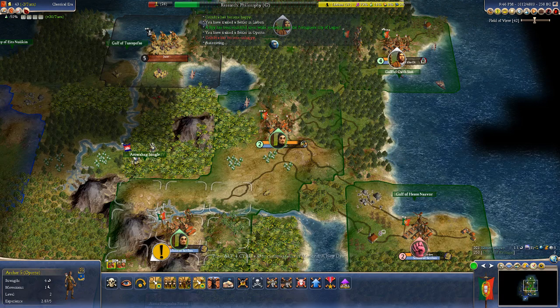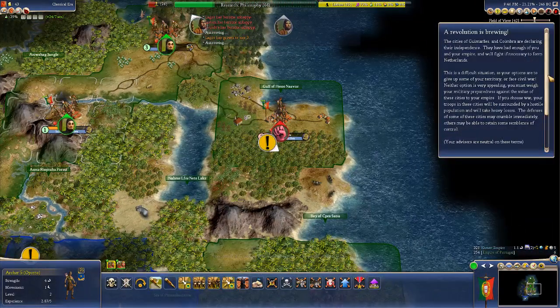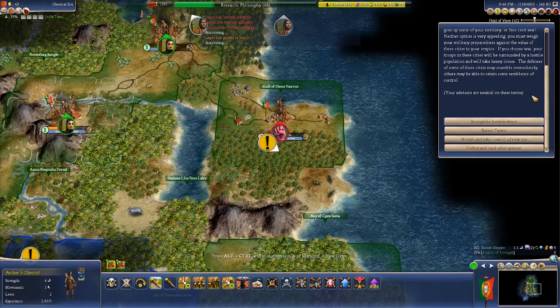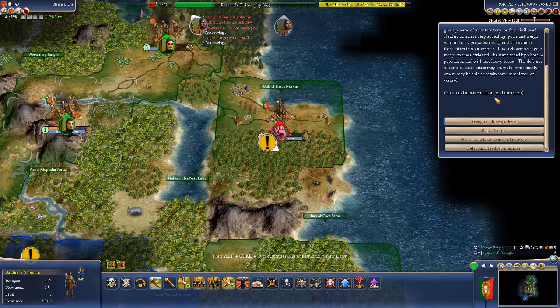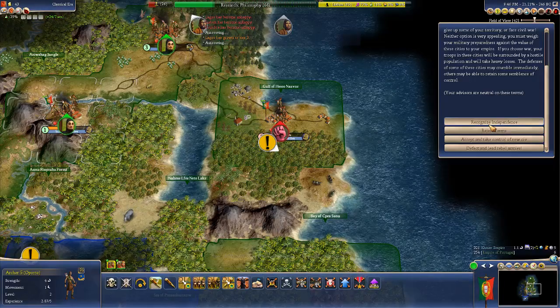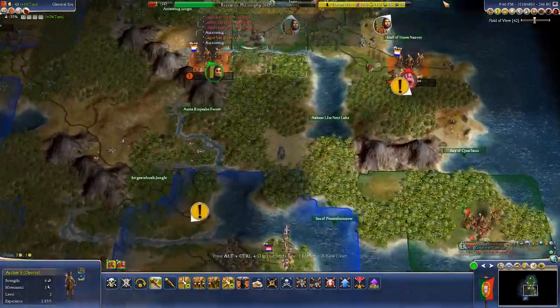Now we're trying to become philosophical about it. We're about a quarter of the way through the number of turns in the game. For neutral, we're just going to recognize independence — I think that will make the game more interesting anyway. Now there's the city-state of the Netherlands, which has cut our empire in half.